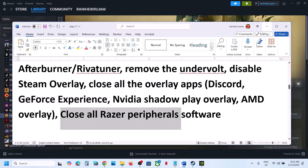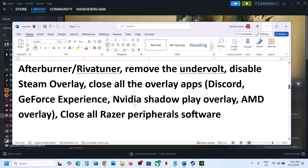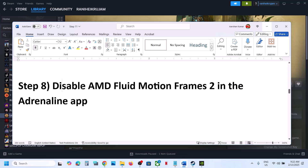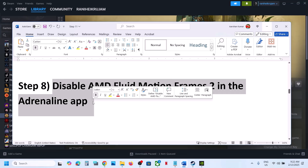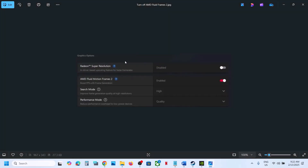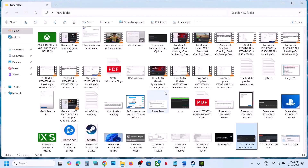Also, if you have any Razer peripheral software, disconnect it, uninstall it, and then launch the game. If you have AMD Fluid Motion Frames 2 in the Adrenaline app, disable it and check. Open the Adrenaline app, go to Graphics options, and if AMD Fluid Motion Frames 2 is enabled, disable it, then launch the game and check.